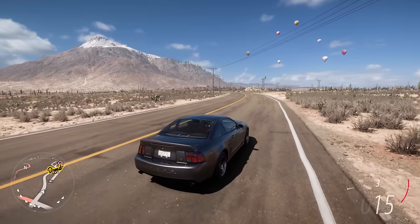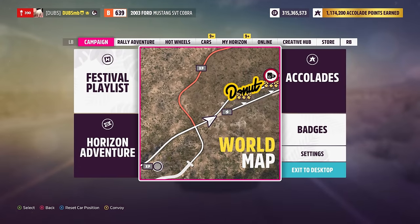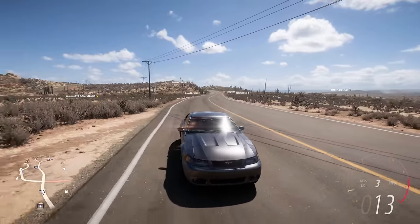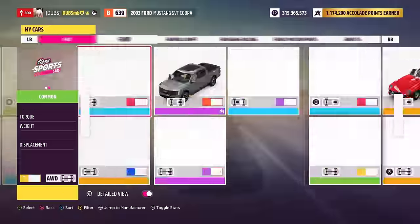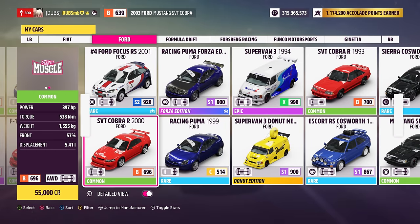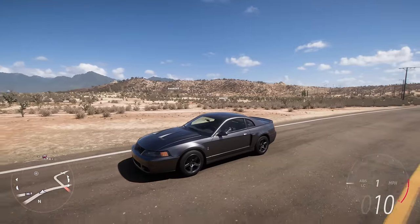This is an SVT Cobra Mustang — Ford Mustang SVT Cobra, that's pretty much it. It's a weird one because we've had the other one in the game, which I'm pretty sure was in pretty much every other Forza game, like Forza Horizon or Forza Motorsport. We have the other Cobra — the SVT Cobra R from the year 2000. Just don't worry about the stats; the stats are changed because it's modified. I don't know if we've ever had this one in any sort of games.